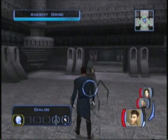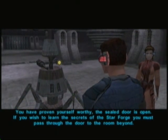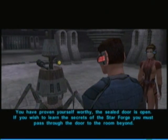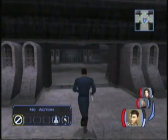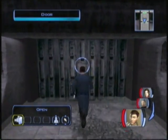Now that we've done that, we're going to talk to this guy. 'You have proven yourself worthy. The sealed door is open. If you wish to learn the secret to the Star Forge, you must pass through the door to the room beyond.' Okay, I'll be going. 'I shall remain here as programmed by the builders.' So I'm going to head on through — now we're going to learn about the Star Forge.